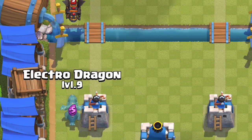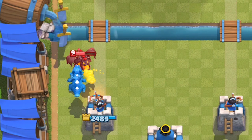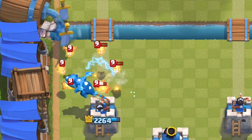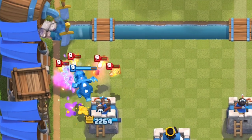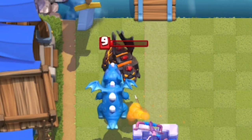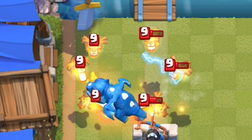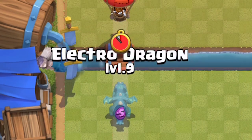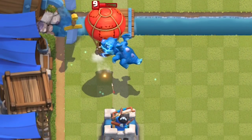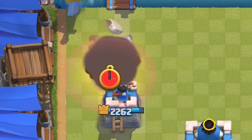Lava Hound gets absolutely wrecked by the Electro Dragon. Even though it only deals 159 damage to the Lava Hound and attacks really slow, it does stun the Lava Hound temporarily, slowing it down. But when it pops, those bounces destroy the Lava Pups. If you look really closely, that attack finishes off the Lava Hound, then it bounces off and hits 2 Lava Pups. Despite its slow attack, it can still stop a Balloon from connecting to the Tower, though the Bomb does hit the Tower — so consider using an Ice Spirit to completely stop it with the E-Drag.